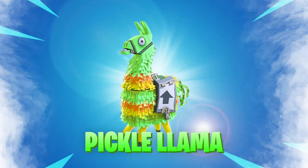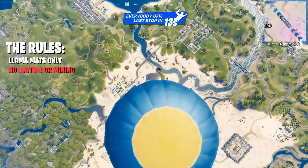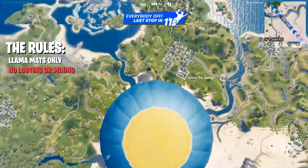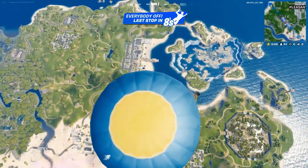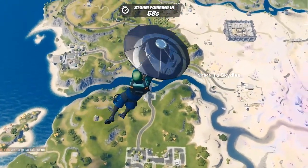Alright, the ultimate Pickle Llama. Just gotta look for a bright pink or blue llama. Oh wait, no, that's a campfire. I'm not seeing anything. Dude, the llamas aren't in the game anymore or something. If we just keep flying around, surely we'll find a llama.